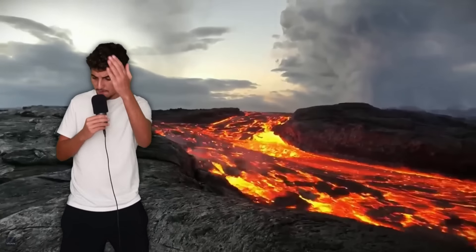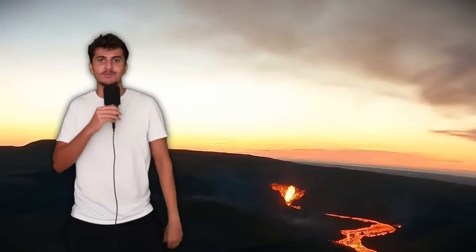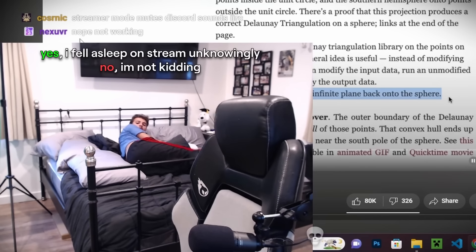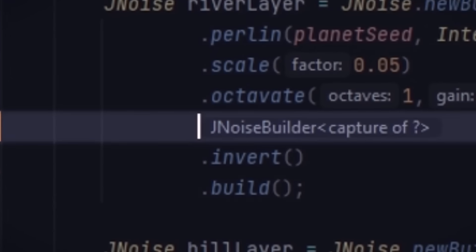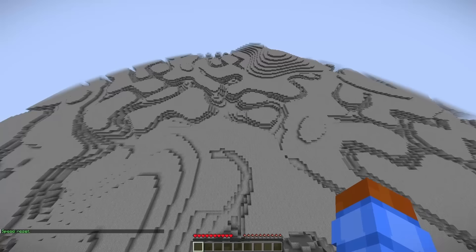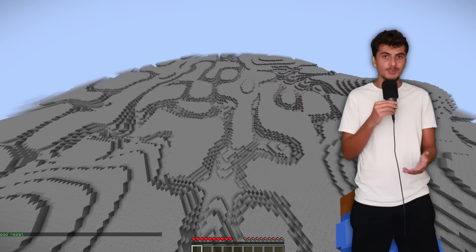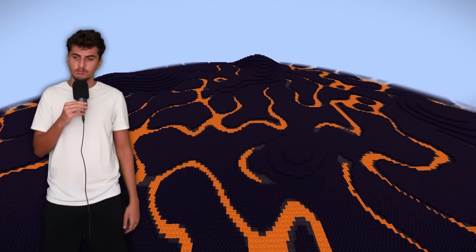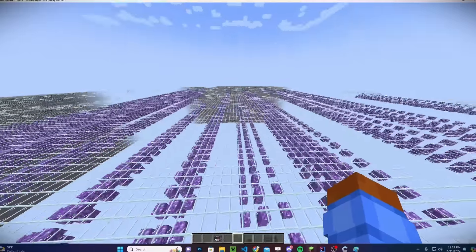Next I want to make a lava planet — sort of like that one from Spy Kids. Please tell me I'm not the only one who remembers Spy Kids. I'm thinking lava rivers, volcanoes, geysers. In my early research phase with noise and procedural generation I actually discovered that if you take the absolute value of our noise and do some tweaking, you end up with terrain that kind of looks like cracks — which is exactly what I'm going for with the lava rivers. Here's what it looks like with obsidian and lava in the cracks.